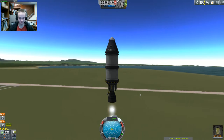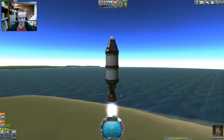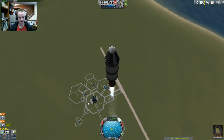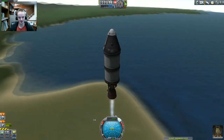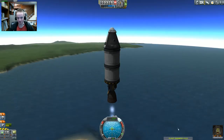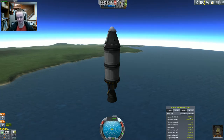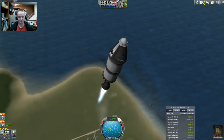I am, after all, a Kerbal Space Program professional. I go way back — not way back, like a year. But still, I've had my fair share of launches. And up, up, up we go! I felt like Gollum there, luring Frodo and his gardener Sam up to Shelob, the giant spider thing that eats people. That would really ruin your day. Apoapsis height — we're almost to 5,000 of course. Even if I stop right at 5,000... I stopped a little bit before, but because of the drag since we're in atmosphere, it's gonna lower that.